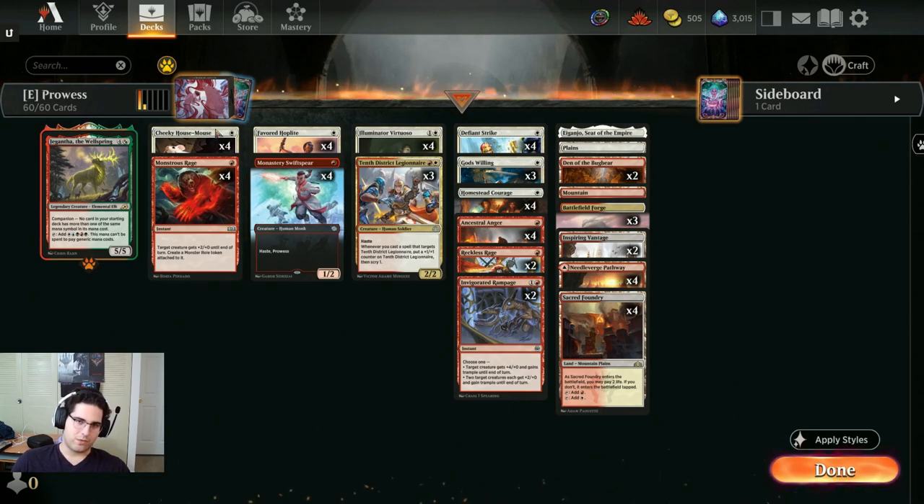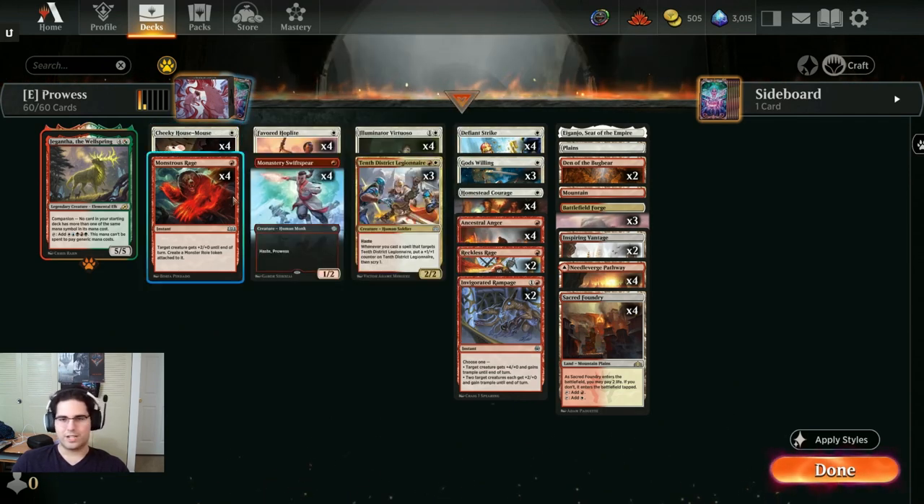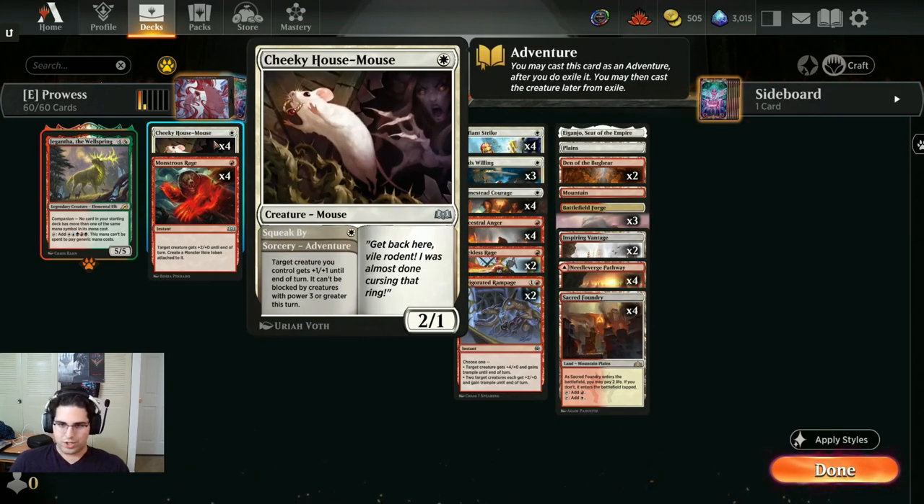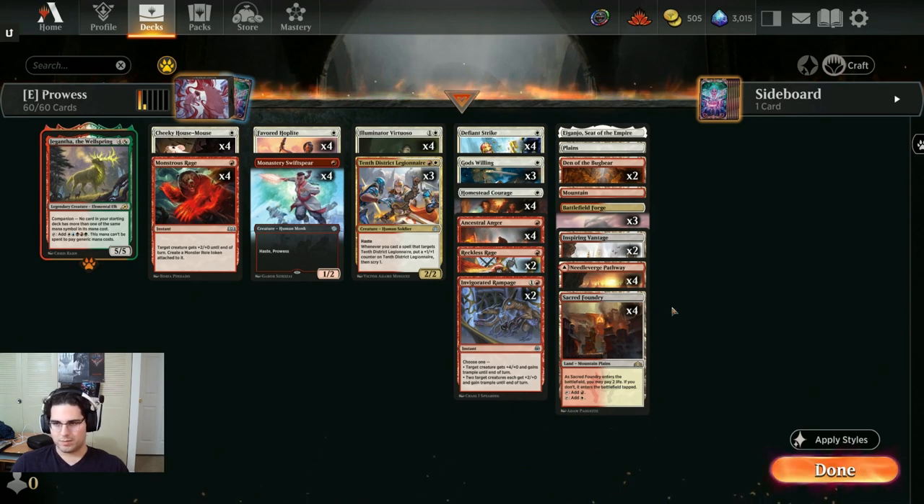Another thing to note is that four of each is probably not correct. Multiple Monstrous Rages are not that good — once a creature has a roll on it, if you cast a second Monstrous Rage onto the same creature, the previous one falls off, so it is just going to be plus 2 plus 0, which is not phenomenal. And Cheeky House Mouse — I'm not sure it's quite good enough to play four of. But in order to showcase the new cards, we are going with four of each.